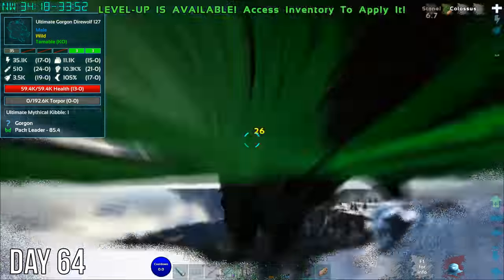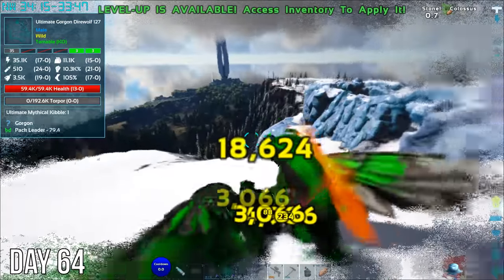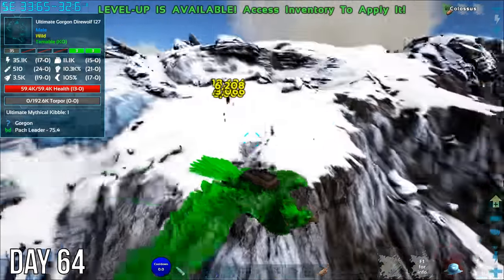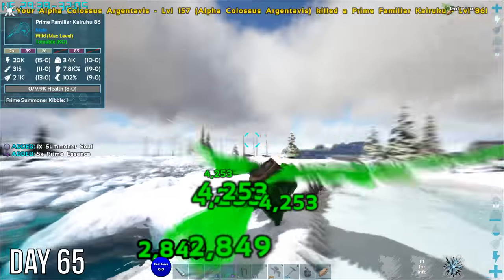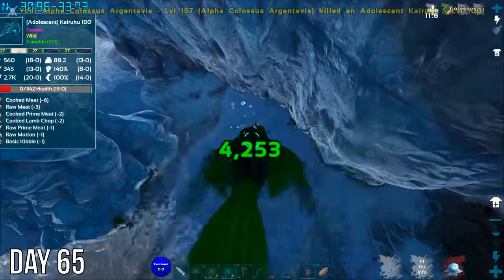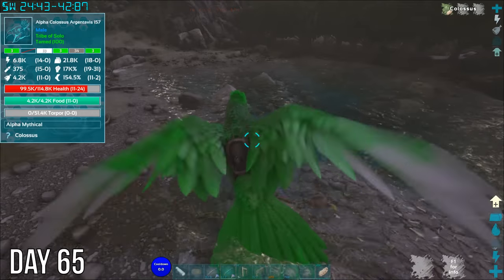But when I went to finish off its friends, they weren't very happy with me and Fred. The gorgon wolf froze me and I have no idea where this colossus came from — in just a few seconds they chomped through half of Fred's over 100,000 health. Maybe I'll just go home and tame this turtle instead. Back to gathering more materials on day 65 — I need polymer, which is usually pretty easy to get from penguins, but these super penguins make it a little more interesting. Looks like I'm also going to need more cementing paste, so it's back to the super beavers.